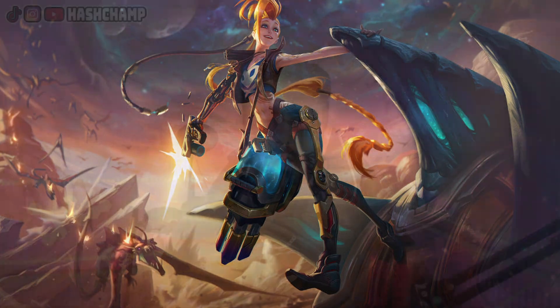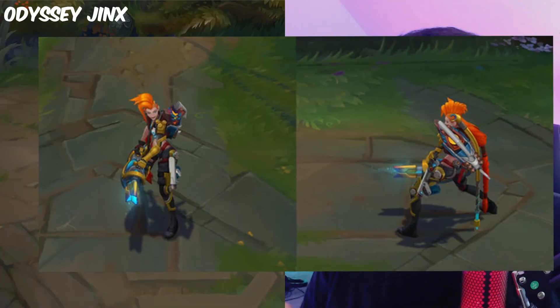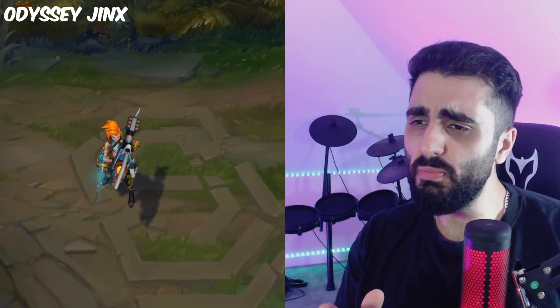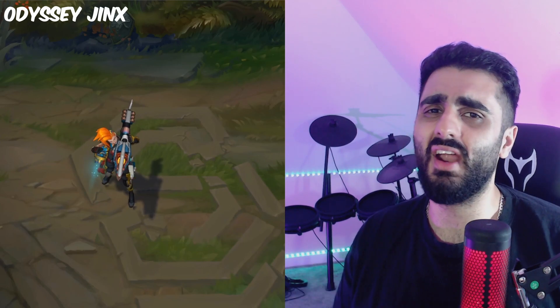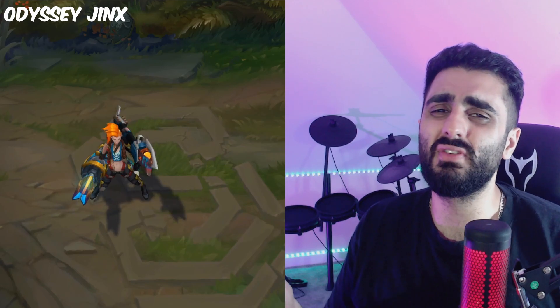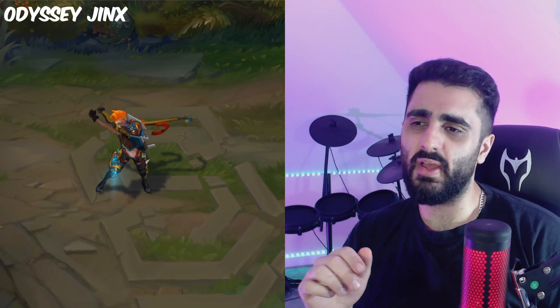So the next skin is Odyssey Jinx, and Jinx's hair is ginger, so I doubt it's a good skin. Odyssey Jinx is cool, but it gives me very Zarya vibes from Overwatch 2. The hair is cool but the color is rubbish - who wants a ginger character? The gun design is also very basic. They should have changed the way it looked - it feels lazy, they just added a few colors to it.